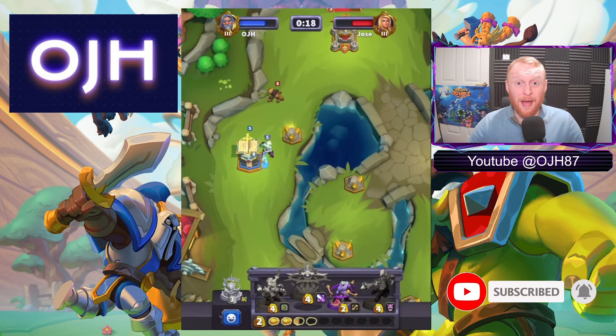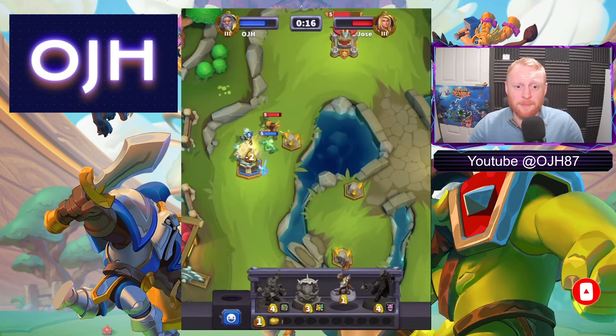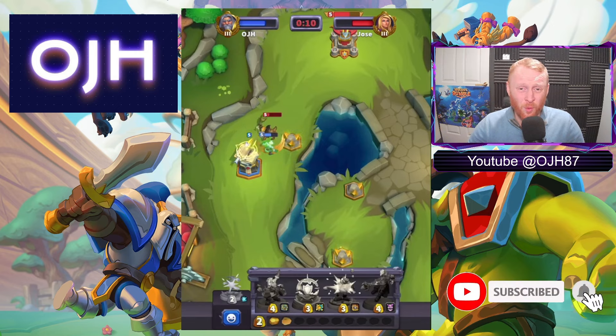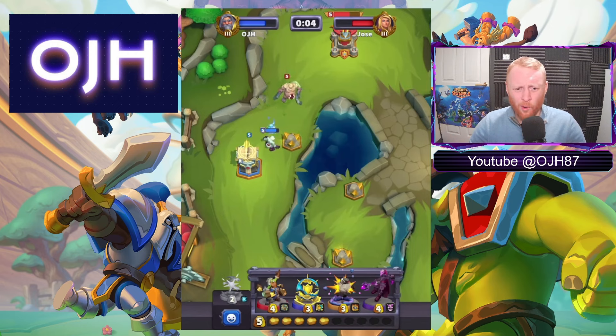We've got a full health Ghoul, Hogger's been played a few times — Hogger's absolutely rapid, Hogger's doing work. I decided to mine the one gold, which is right in front of Hogger, so I completely wasted a Kobold — poor on my part.